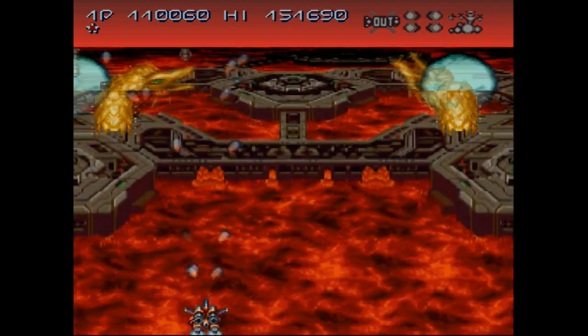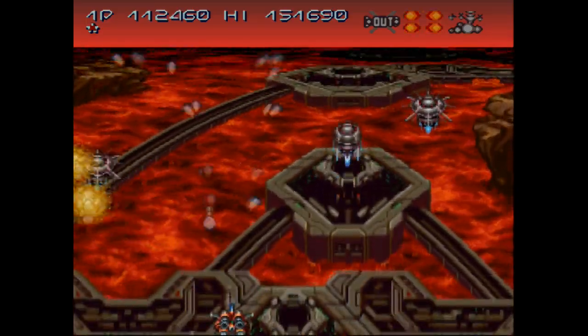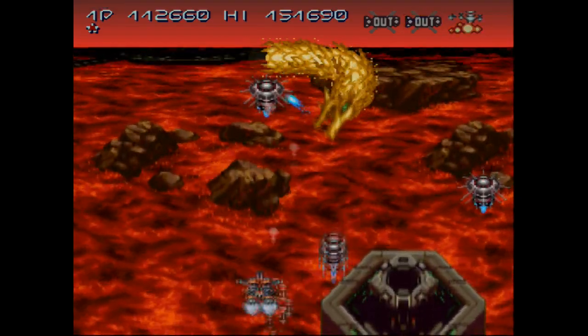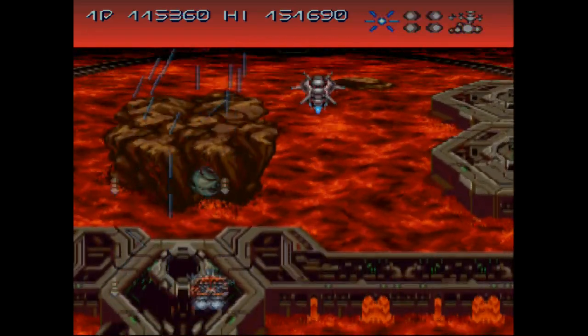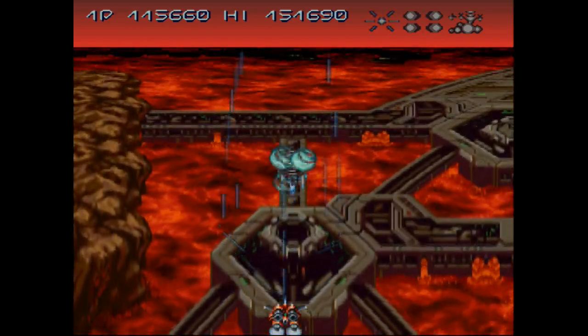We're coming up on a part — that's a really cool part of this level — the dragons burst out of the ground. Now, this part right here: pick a side. Either pick the left side or the right side and only worry about what is happening on that side.